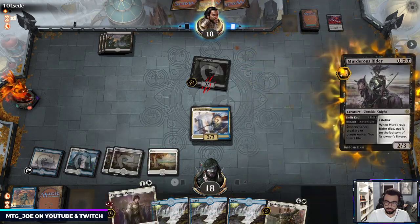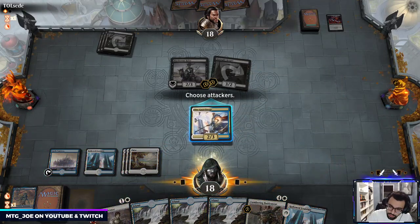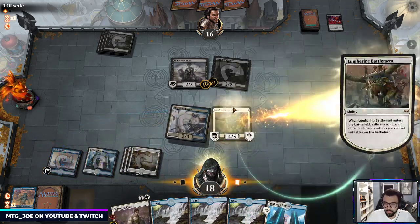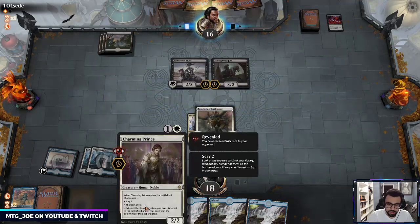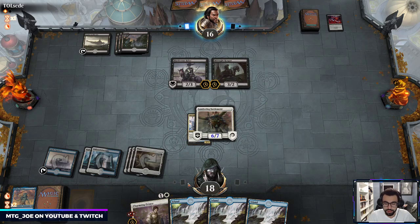We're also getting to the point where Prince can just bounce this. There are also ways you can gain infinite life. Cool — so we got a free attack here. There's also a loop — it's not infinite because it comes back at the end of your next end step, but each time Prince exiles Lumbering Battlement we can then exile it again to get that recursive value. At this point if they kill it we gain three life and draw a card, so it comes out pretty even.